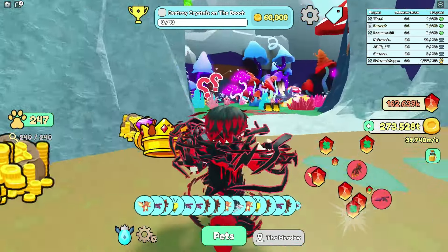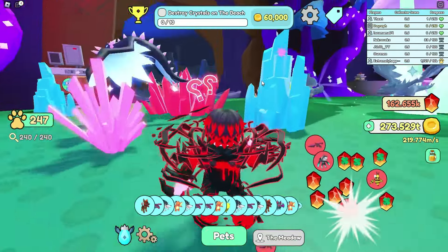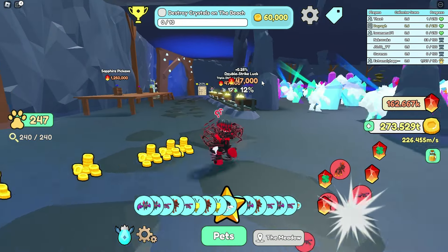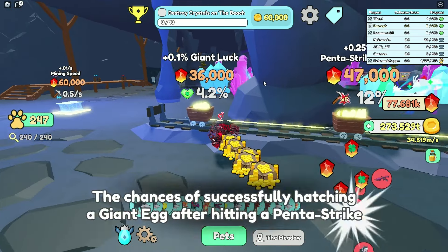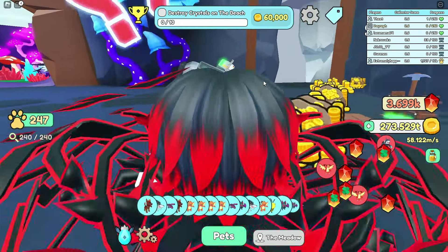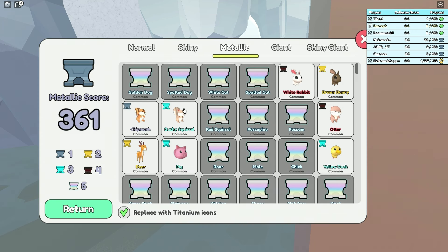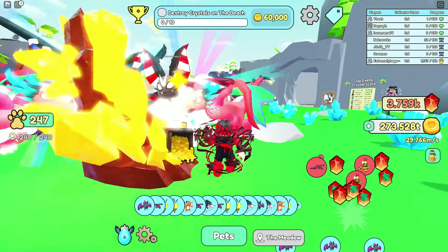It costs 100 trillion per upgrade so I got scammed by myself — GGs. But what I'm going to do is get my damage much higher. First I want to get my penches a lot higher, and this one to 4.4 because I need more. I'm pretty close to hatching a giant — I got to 361 minutes and I'll pretty much stop here because now I need giants.